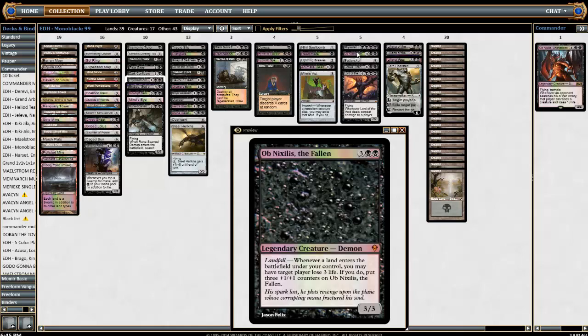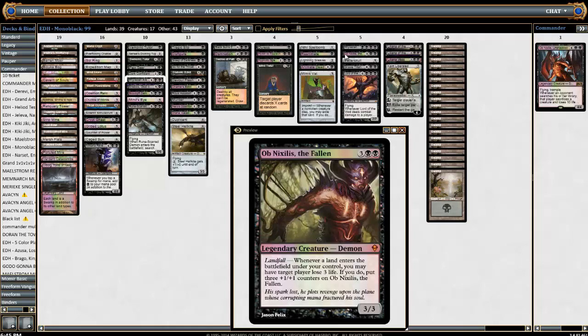The other Ob Nixilis the Fallen is a three-black-black three-three, not the best stats, but he has landfall — whenever a land enters the battlefield, target player loses three life and you put three plus-one-plus-one counters on him. He becomes a six-six pretty much right away and you drain your opponent for three. We do have fetch lands and Crucible so this works well together. He gets big pretty fast.